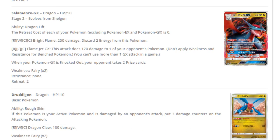Next up, Druddigon — ability Rough Skin: if this Pokemon is active and is damaged by an attack, put three damage counters on the attacking Pokemon. We had a similar card in the past. For one water and one fire, Jagged Claw does 100 damage. This is a nice card in decks where you switch your basic with an attack to force your opponent to attack into it, but other than that it's not very good.